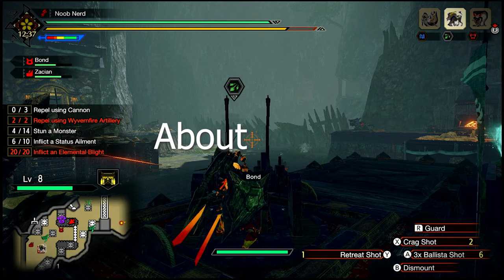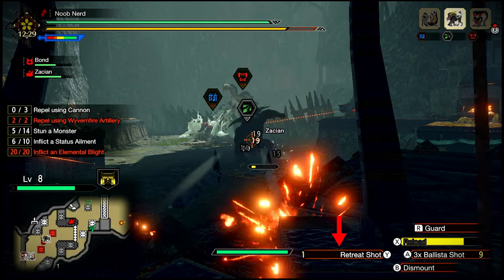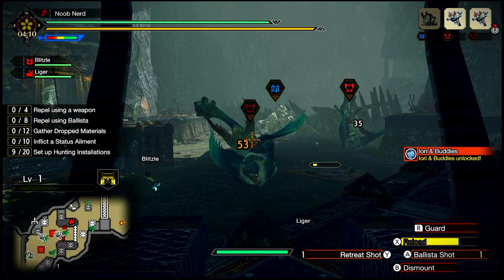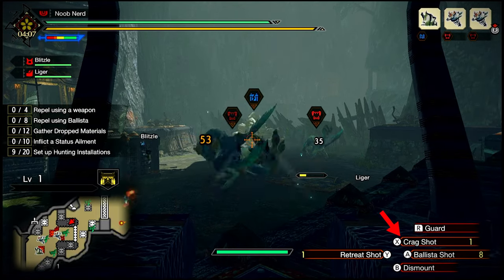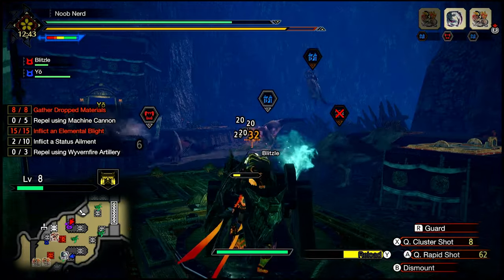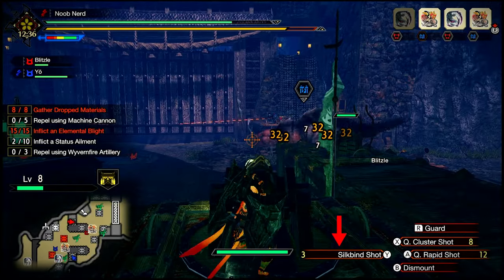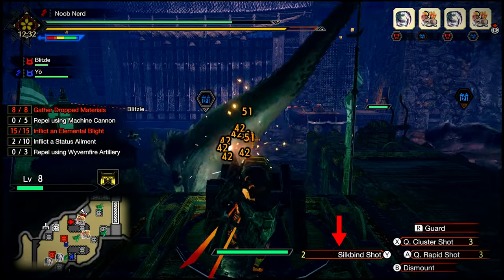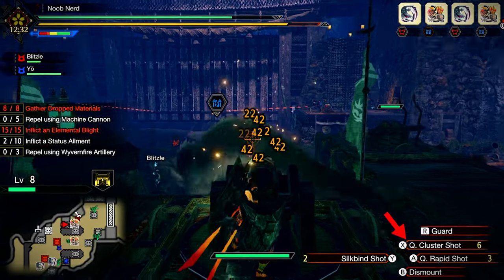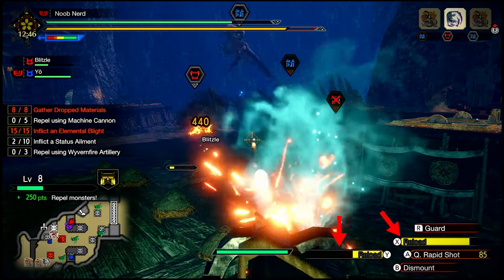About ballista: always try shooting at monster weak parts. Use the retreat shot to flinch a monster — shoot it at gate attackers about to hit the gate or at flyers. Use the crack shot to stun monsters, preferably for gate attackers to slow them down. About machine cannon: always try shooting at monster weak parts, and don't forget to use the silk bind shot for gate attackers to keep them away from the gate. Then shoot the already silk-bound monster with the Q cluster shot — the damage is huge but the range is very short. The silk bind shot and Q cluster shot need to be charged first by shooting with the Q rapid shot.